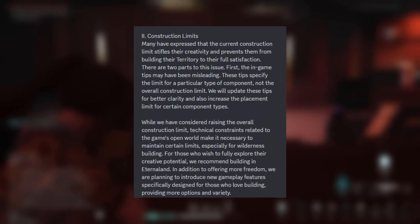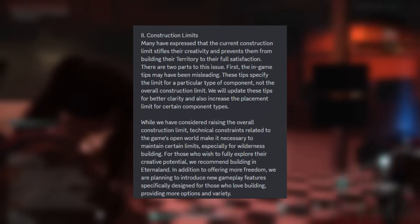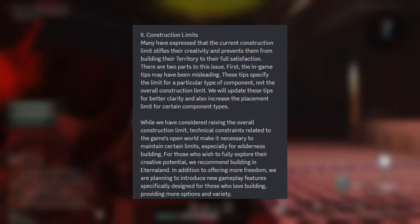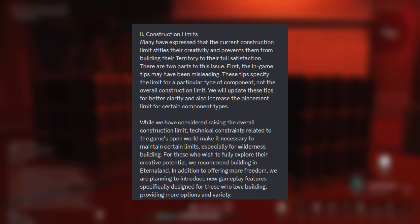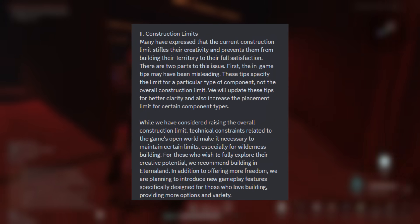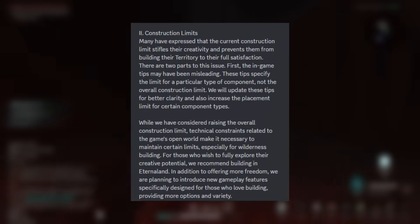For question two, they talked about construction limits. The game will clarify component limits and increase the placement limit for certain types, while overall limits remain due to technical constraints. Building in Eternal Land offers more freedom and more diverse options. There are going to be new features for creative players, and they'll try to clarify some in-game tips that may be a little misleading. They also plan to eventually add new gameplay features specifically for those who love building.